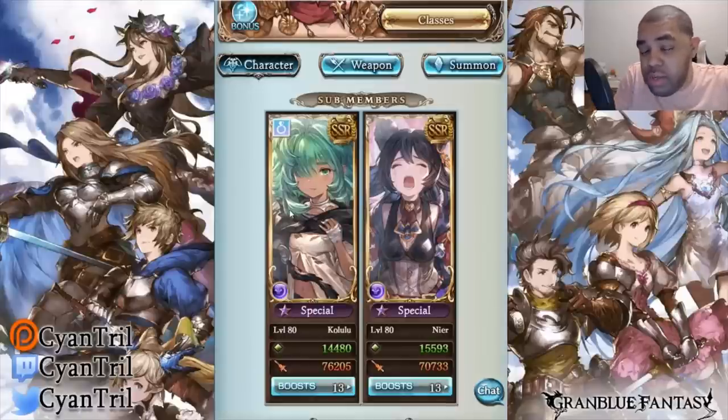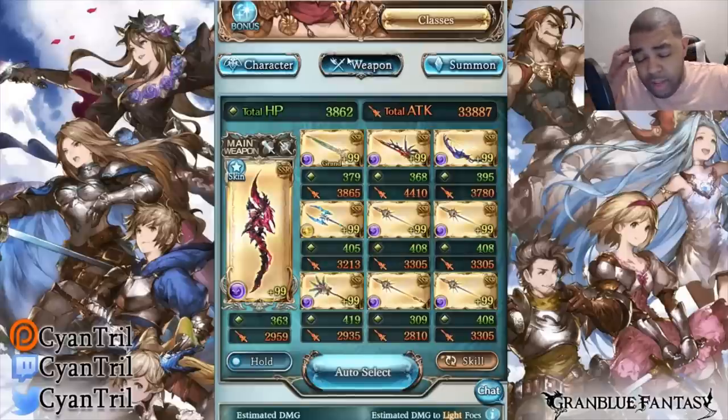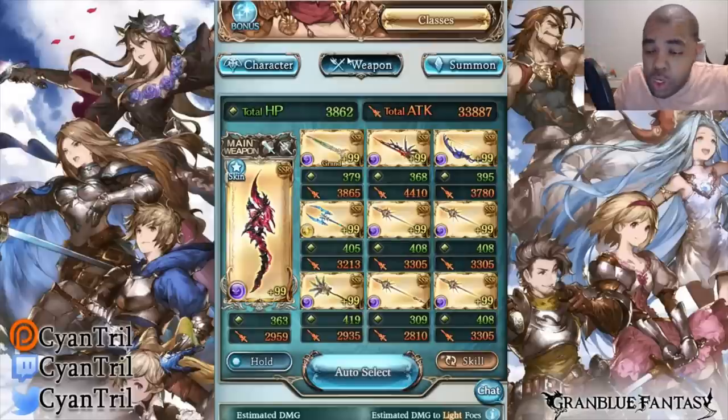Near comes in at the end of the fight, around 50-40%, to drop her skill one and be ready for skill three at the end. She also gives auto-revive to the party — undispellable — so you can play very aggressively. That has to be the most broken thing in this game. The more I've been playing dark the more I just find this straight insanity — the ability to give your whole team undispellable auto-revive.